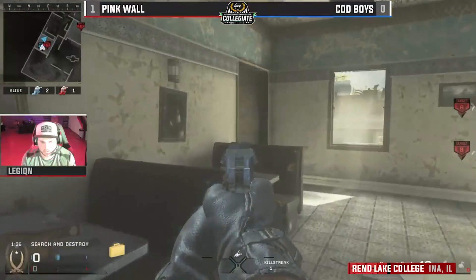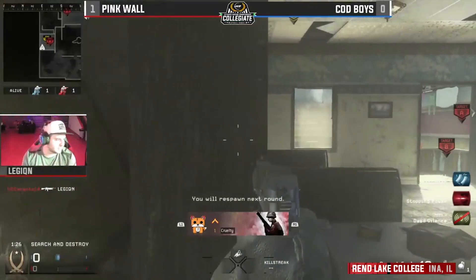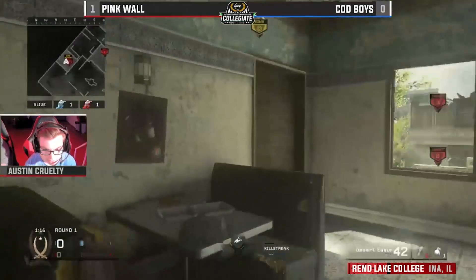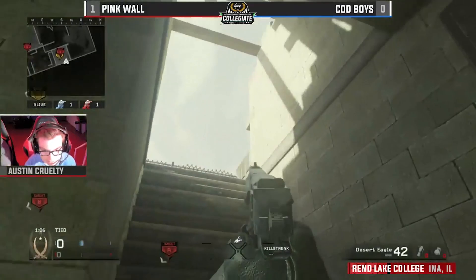He checks the kitchen area and goes up top very quietly. Legion going all the way to the top — this is going to either make or break him. He brought the bomb all the way up there too. It's not looking good for Cruelty; our homie is going to have to make a play on this bomb all the way at the top of the building. That was not the play he wanted to make. If he had dead silence he could go up the ladder and try to surprise him, but I don't think he has that on.